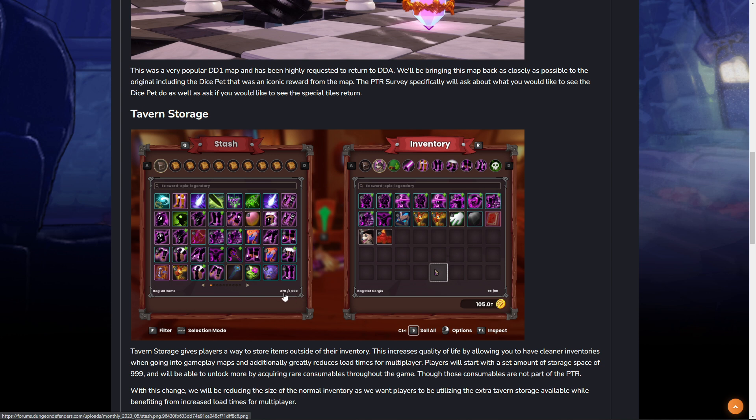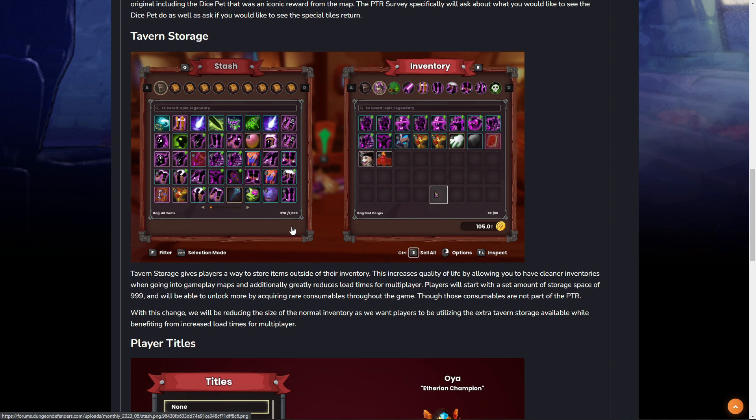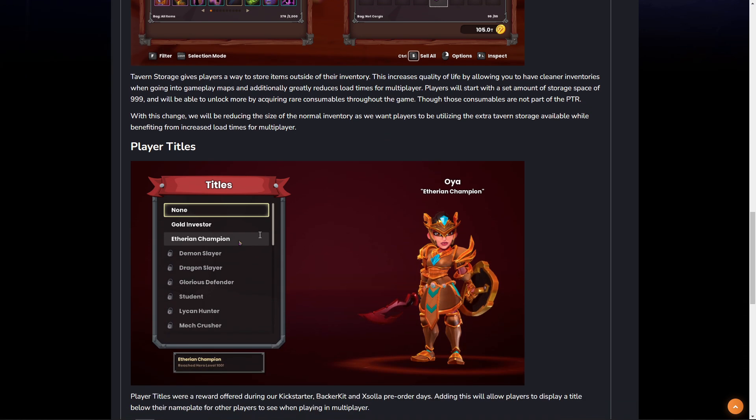Your inventory size is greatly reduced — it's down to 99 as far as your active inventory. However, Phil has confirmed that in your stash you're going to be able to get 999. On the PTR, you can see the stash is holding 2,000, and I'm assuming that's because the capacity is being tested, as it has also been confirmed that there will be super rare items that drop to allow you to increase your inventory or stash size.